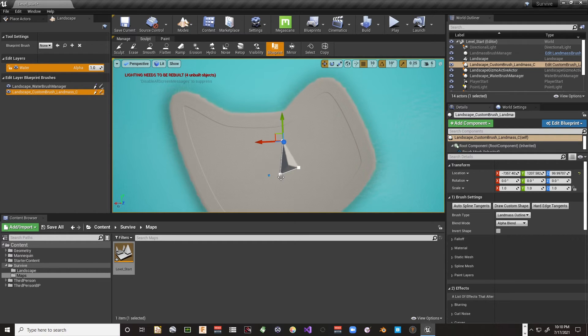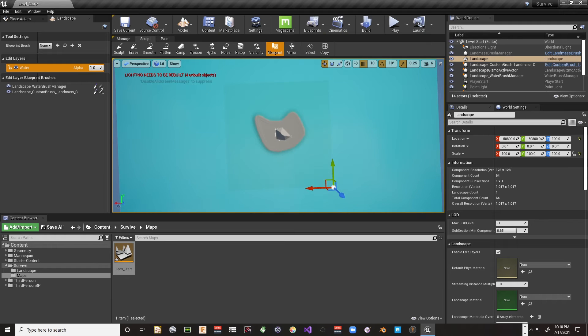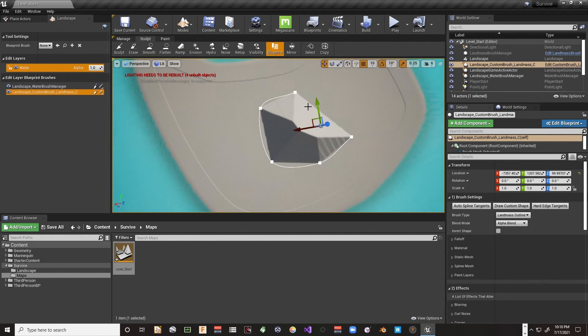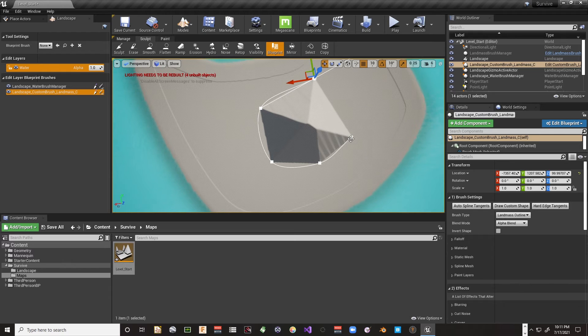Non-destructive means you can delete this object and all the changes to the underlying mesh go away. I'm going to add a few more spline points here — pulling this one out, this one out a little further — and continue adjusting the shape of the mountain footprint across the island.